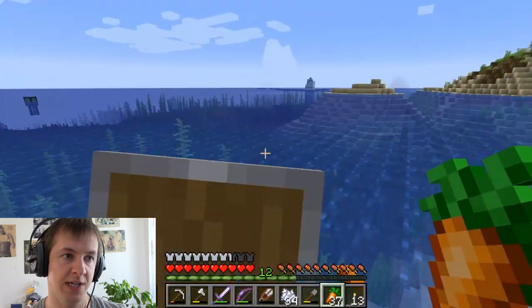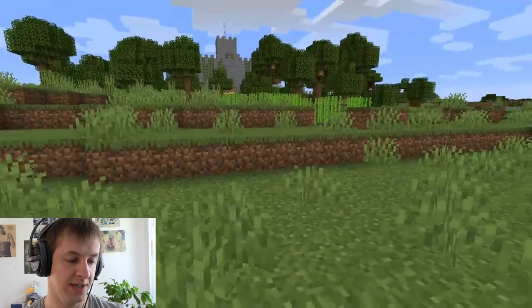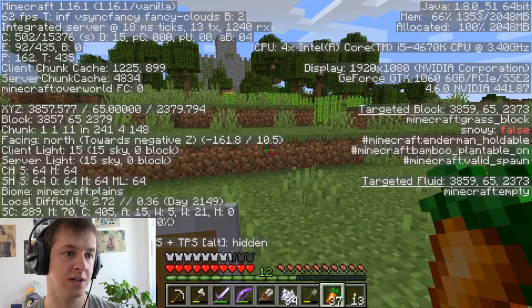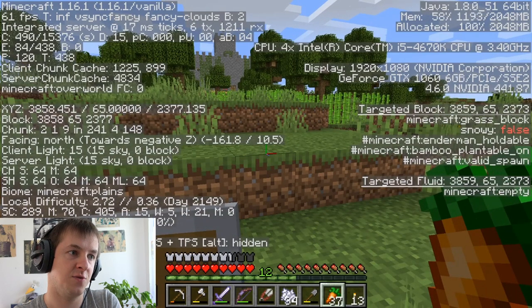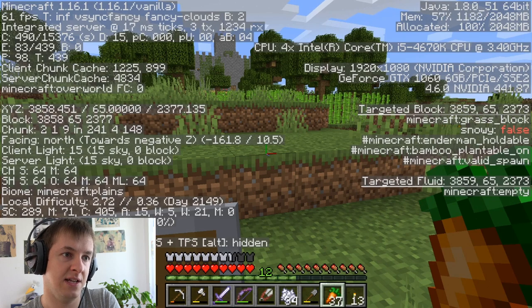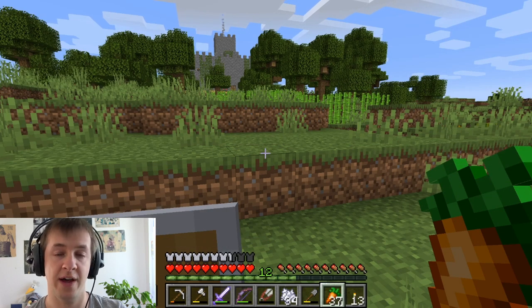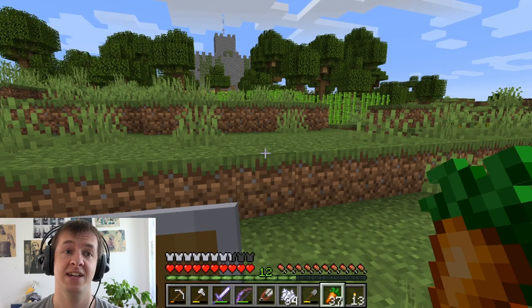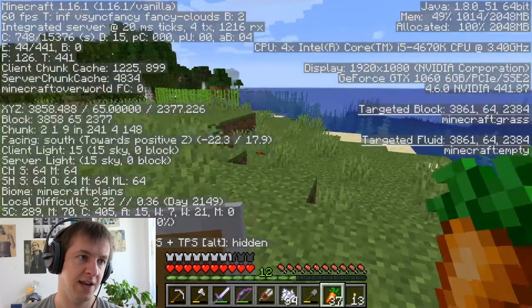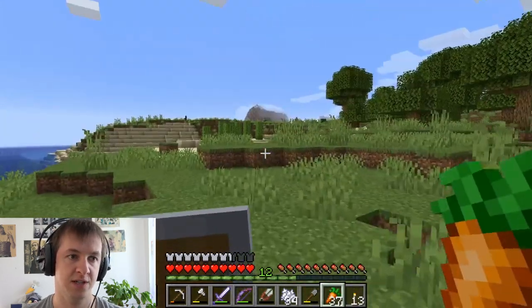Something you always need to do is save your coordinates — it's critically important. Here for example we have X 3858 and Z 2377. Take a picture with your phone, a screenshot, or just write it down. You will never get lost if you navigate using coordinates and get closer to the axes where your house or base is.